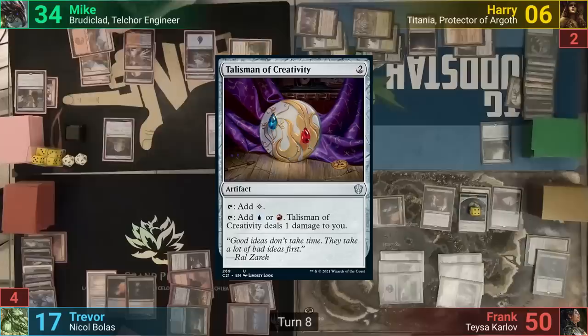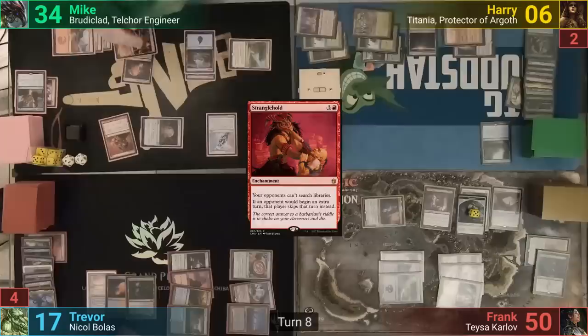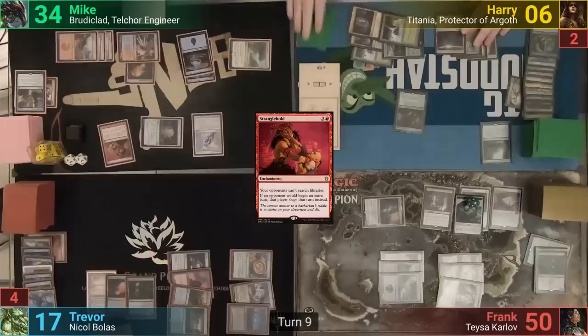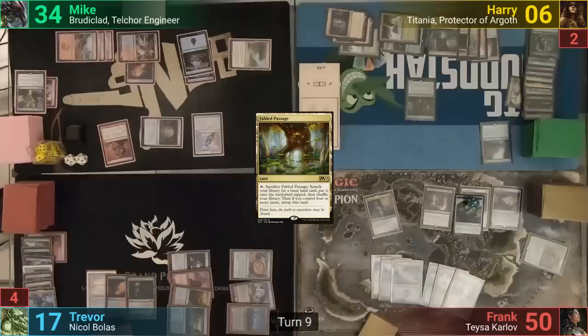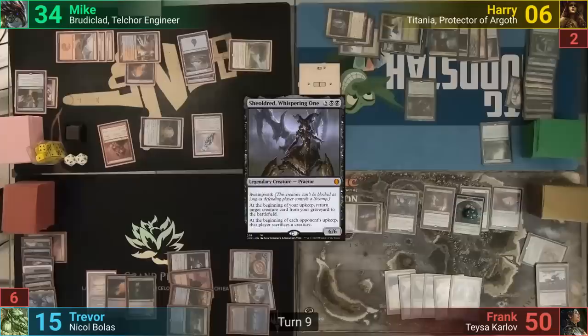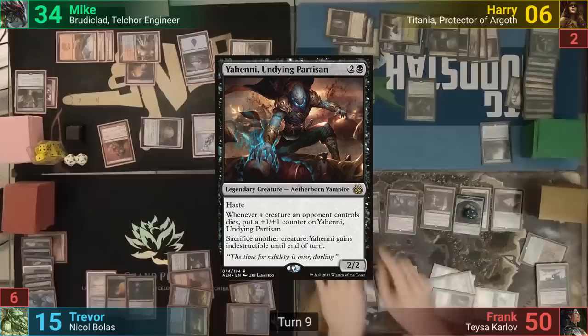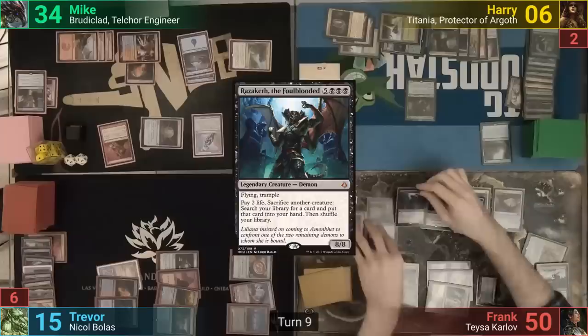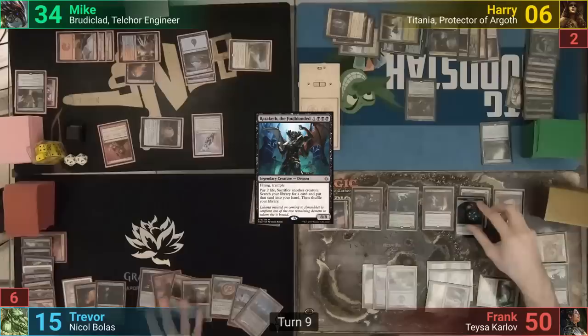Trevor passes turn, having done less than Frank did. Mike draws, casts Talisman of Creativity, announces he didn't pay the Tithe, then drops Stranglehold and passes. Harry uses his Library and Frank gains more treasures. Harry cracks the Command Beacon to put Titania to hand, recasts her, brings the beacon back, plays a Fabled Passage, and passes. Frank draws, uses his treasures to cast Sheoldred, goes at Trevor again with Teysa, plays a Temple of Silence, bottoms the scry card, and drops Yawgmoth before ending turn. At end of turn, Trevor uses Chaos Warp on Sheoldred. Frank shuffles it in and reveals Razaketh off the top, which is much worse for the table.